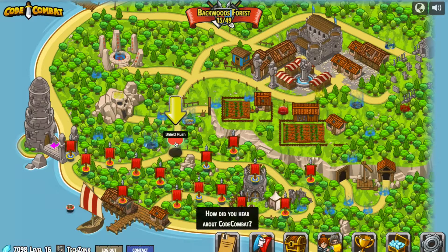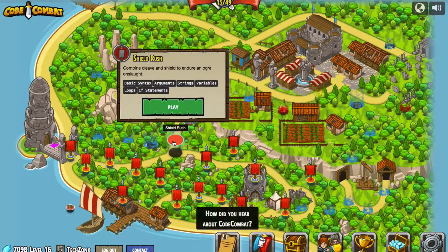Let's see what we've got here. We've got the Shield Rush level. It says we're going to be making use of basic syntax and arguments, strings and variables like we have before, loops and if statements. So nothing new here. Let's go ahead and see what we've got.